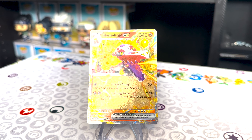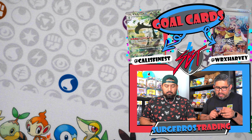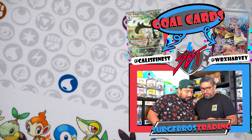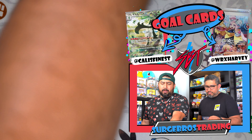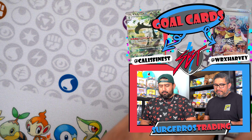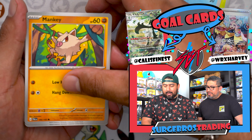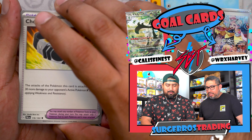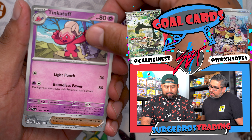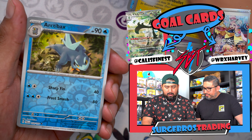We got another Skeledirge EX — now we have two. His attack does 10 less damage for each damage counter on him, but at 340 HP if he attacks right away the damage is 270, which knocks out a couple of Radons. We also got Choice Belt — that's a new one. We got Tinkaton, Switcheroo, and Saguaro. Five packs left for my half.